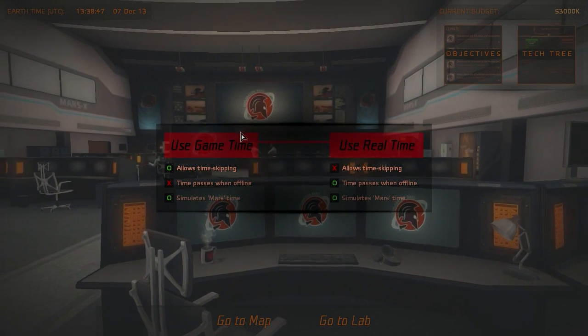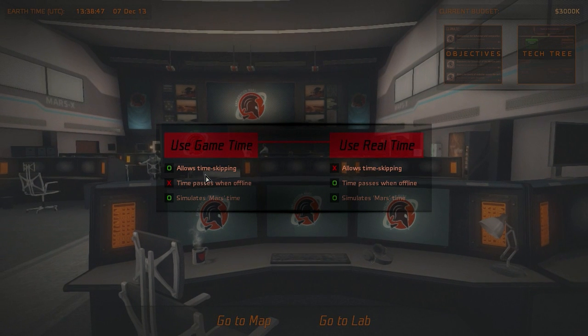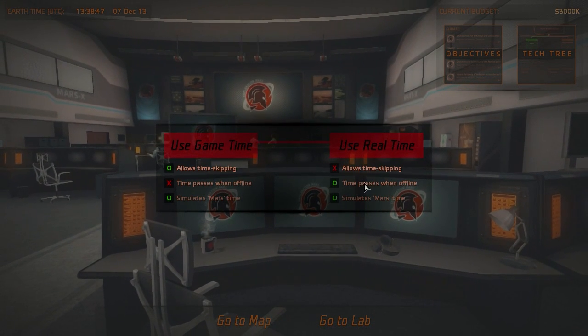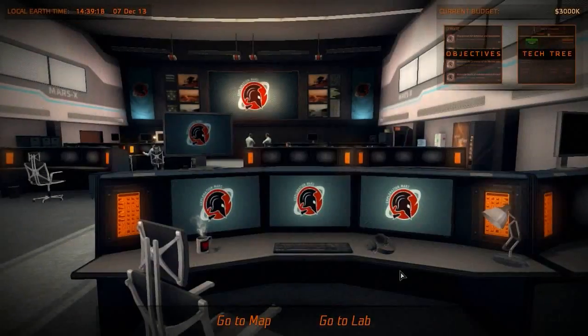Over here you can change which kind of gameplay you will play. You can play using game time or you can use real time. The one allows time skipping; the other one doesn't allow time skipping, but time passes also when I'm not playing the game. I like to have the more hardcore approach, so I'll play the real time game.